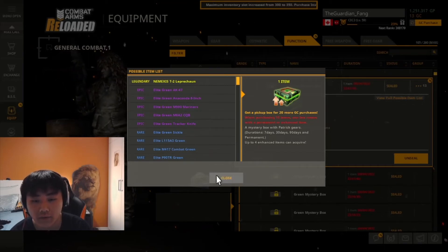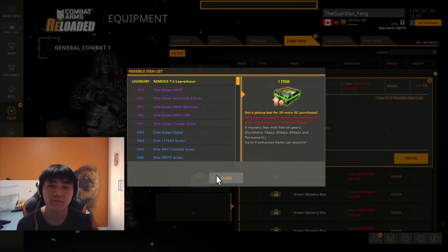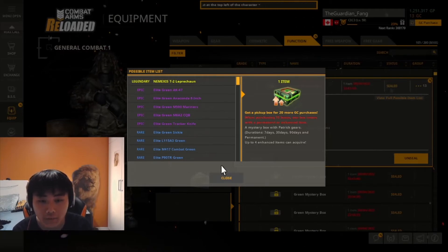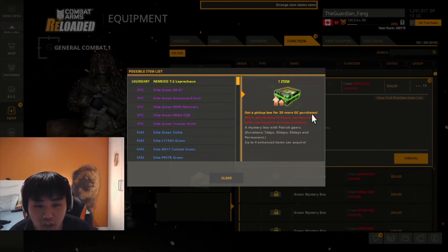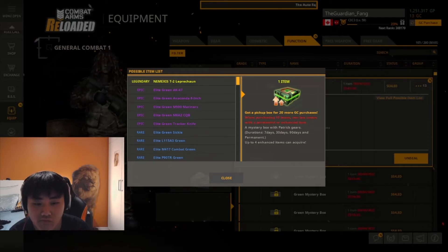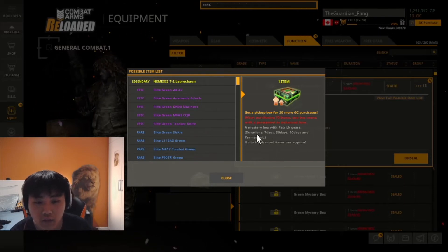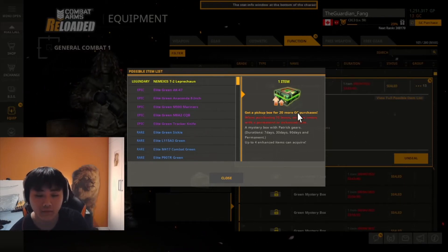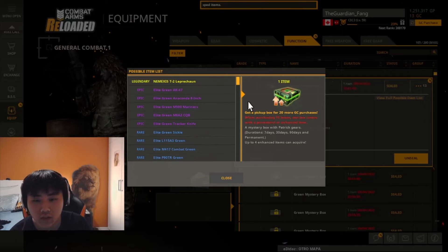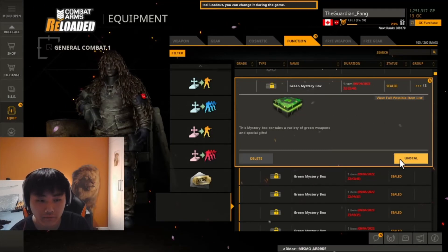Be sure to like and subscribe — that would be really helpful. Let's open these; hopefully I can get a good perm. There's also a pickup box offer for 20 more GC when purchasing a 10-box set that comes with a permanent item, but I think that's only for buying from the GC shop, not for freely earned crates. Anyway, wish me luck!